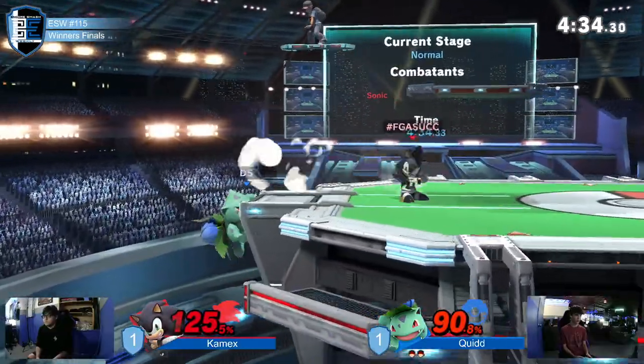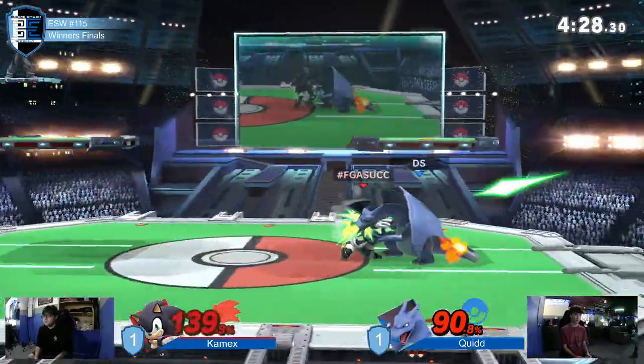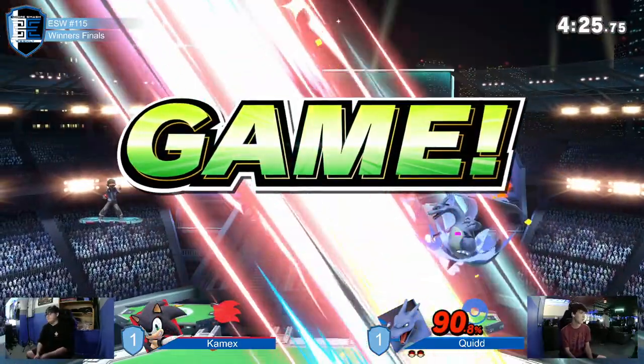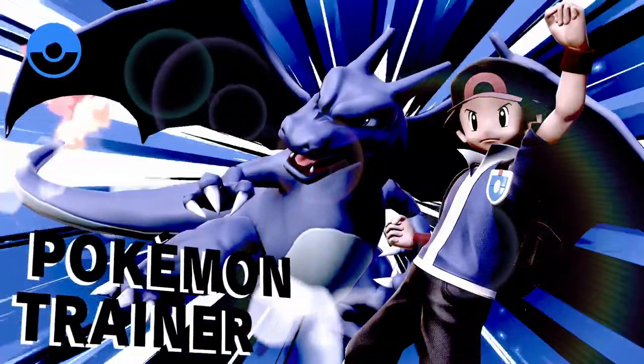At a disadvantage — Quidd's Ivysaur. Normally that's widely regarded to be... He grabbed him! He grabbed him for the kill. That pivot grab was sublime. I don't know how he did that. The timing, the spacing — that was just immaculate.